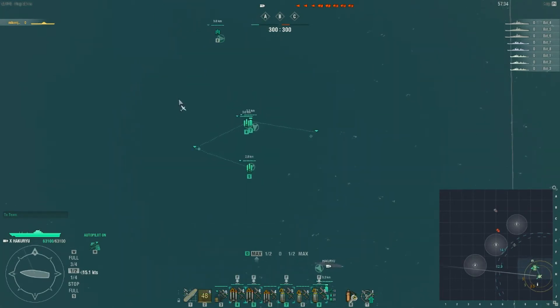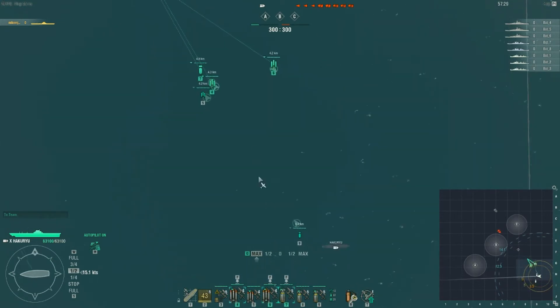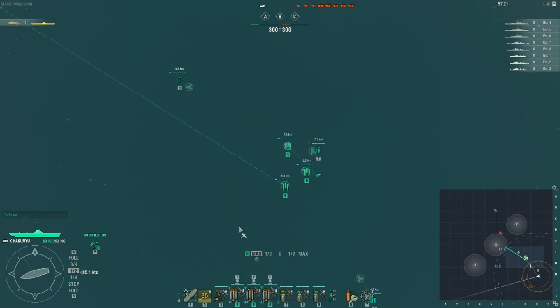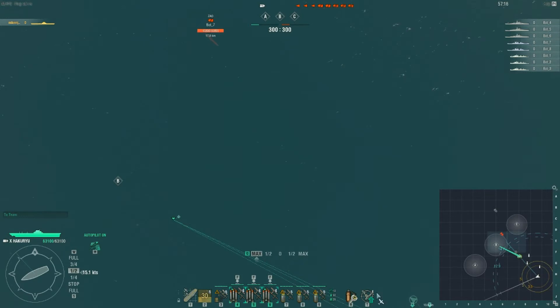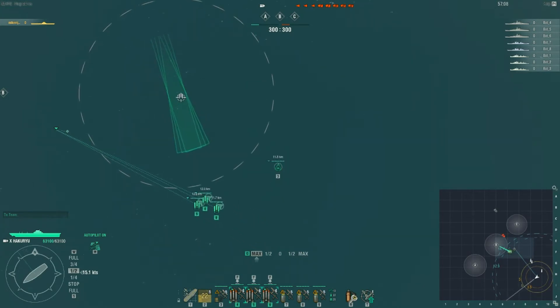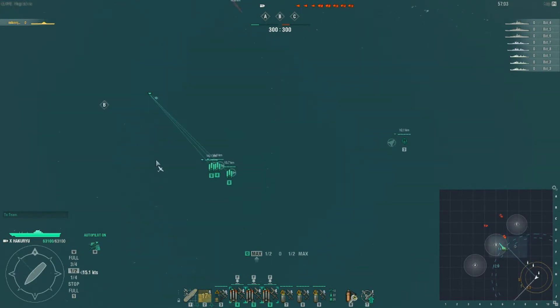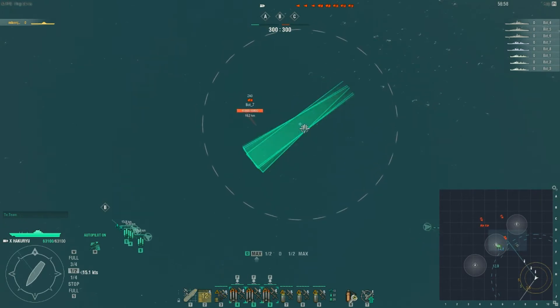Next is the understanding of how to use torpedo and dive bombers. Let's say we have this Zao in front of us. What I normally do is group up all my dive bombers or my torp bombers. When you hold the shift key with them enabled to go somewhere, it will follow to the exact location to start your torp run. When doing your torp run you want to aim ahead of the ship where you know it will be when the torp run begins.